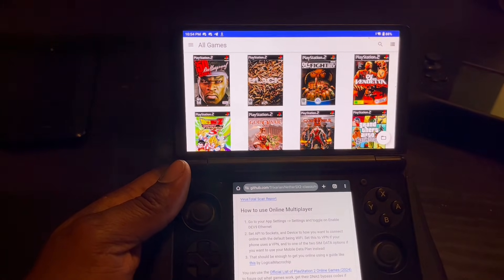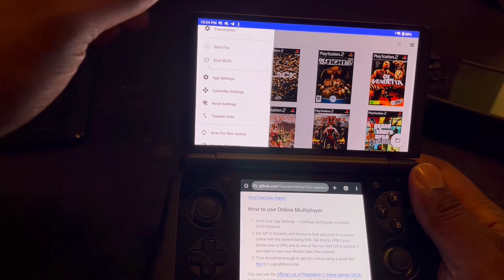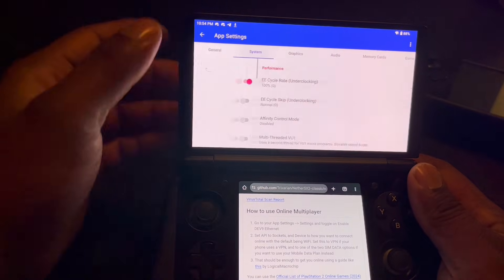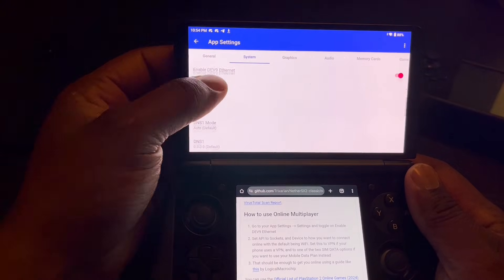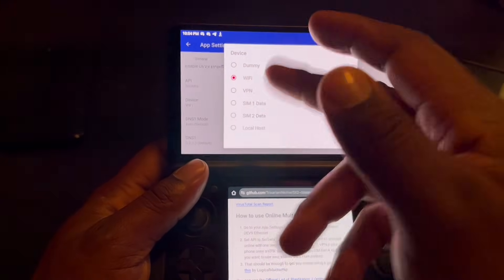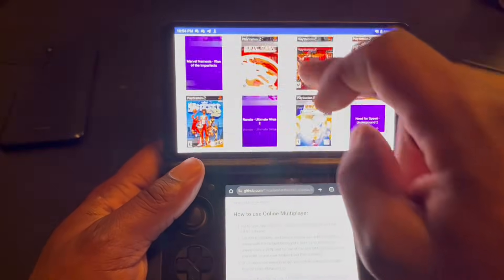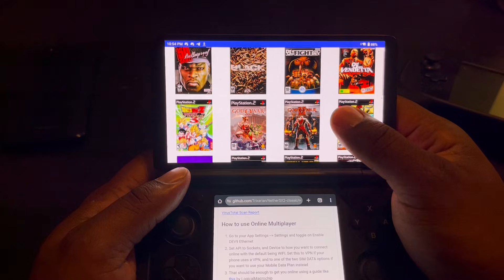The first thing I'm going to be showing you is how to play online. Once you update it, you just go to app settings, system settings, go to networking, enable this, set this to socket, and the device — whatever you're going to be using for your internet. I'm going to be using my WiFi. That should be all you have to mess with. Now, what's an online multiplayer game? I only think I got one online multiplayer game to be testing out.